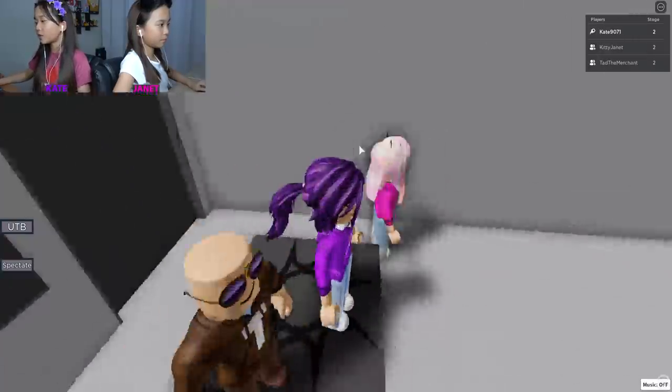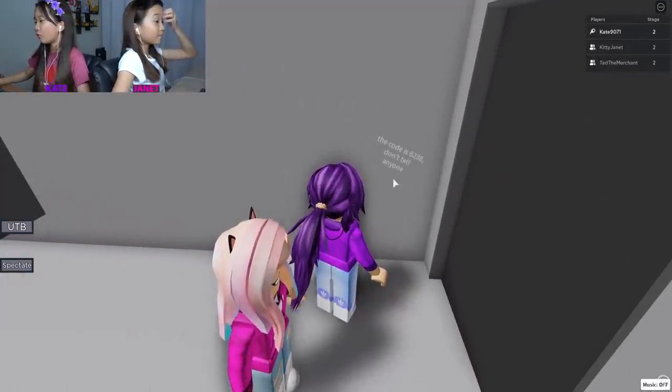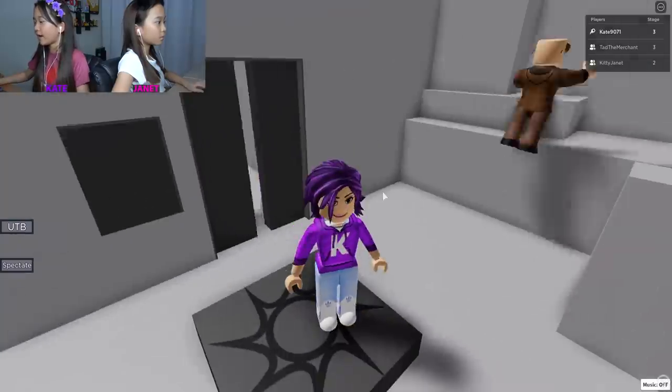So we're just going to look around. Janet, hi, I'm here! Let's look around - oh my gosh I found it! Okay, six two three eight. Two three eight. Now the code is scattered, go find it.